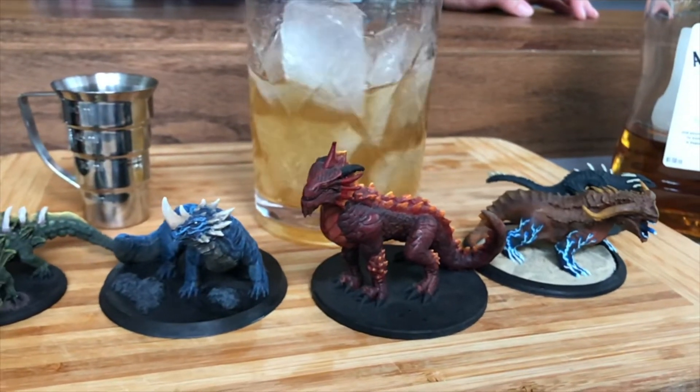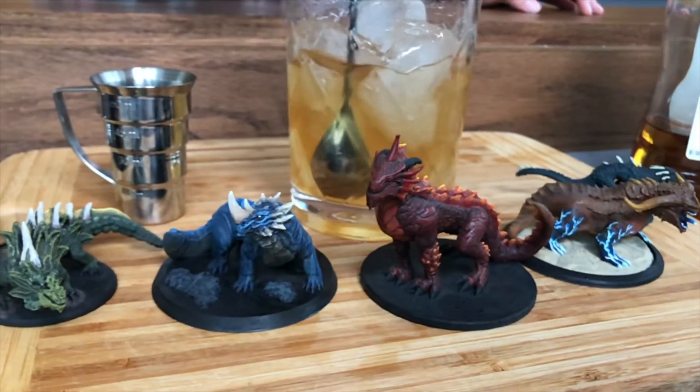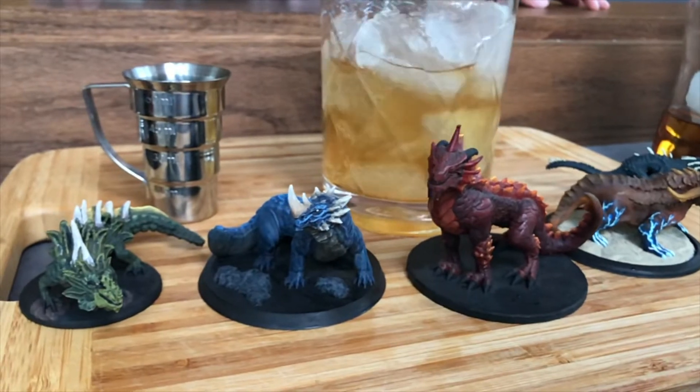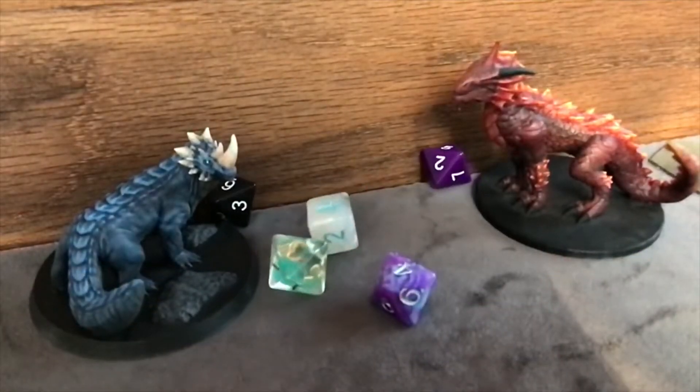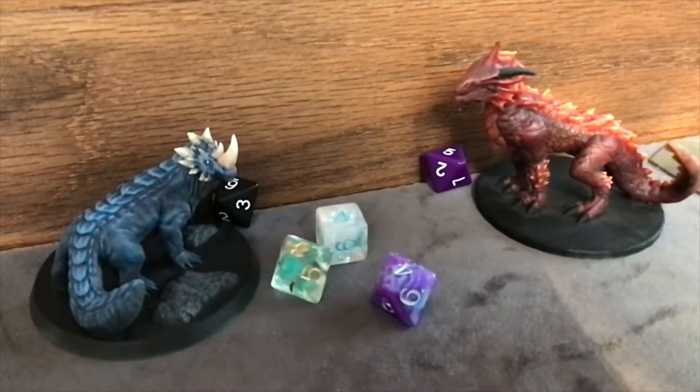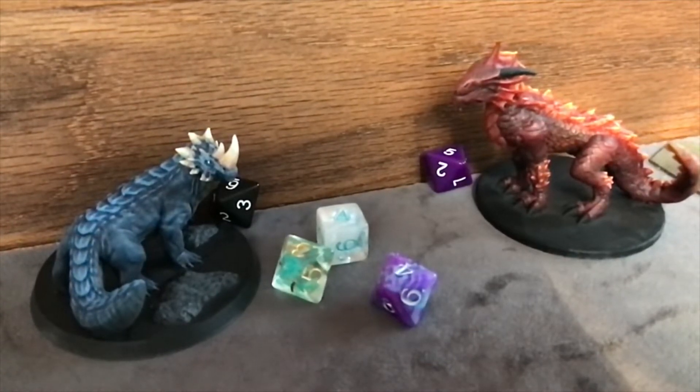Hey boss, there's five of them. What are we gonna do? Well, we're gonna have to decide which one to fight first. How do you propose we do that? Well, maybe we could write some numbers on some rocks, and then we could throw those rocks and see which numbers land face up.